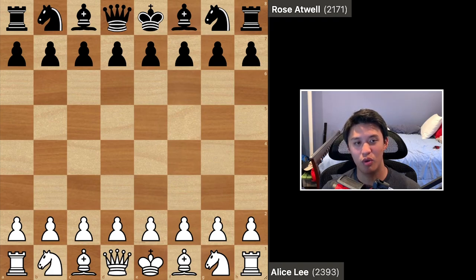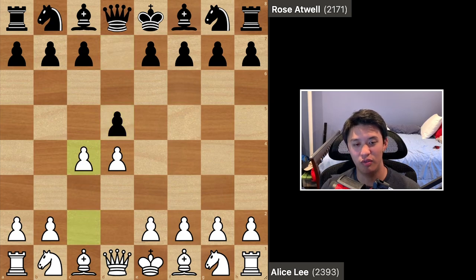Hey everyone, today we're going to go over the game between Alice Lee and Rose Atwell from the 2023 US Junior Girls Championship. Alice Lee had the white pieces and she started off with the move d4. Rose played d5 in response and white played c4. So here we have a Queen's Gambit, and after e6 we have a Queen's Gambit Declined.